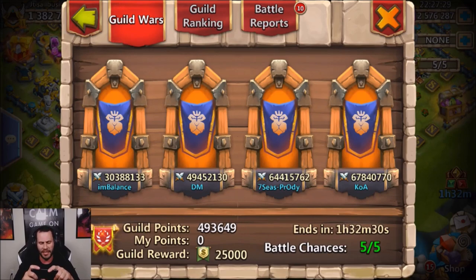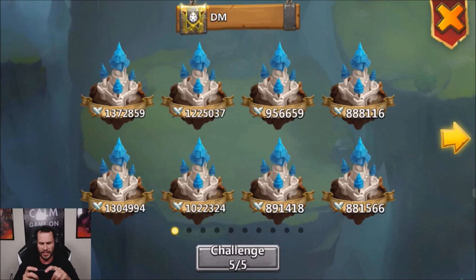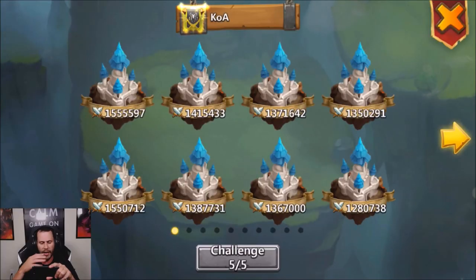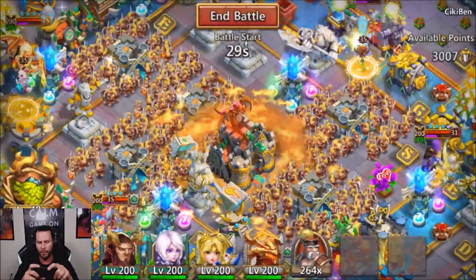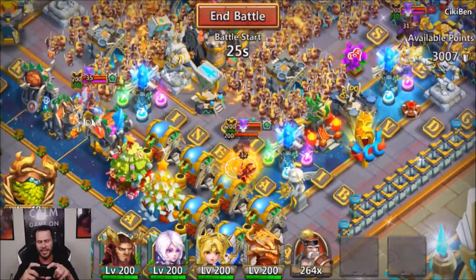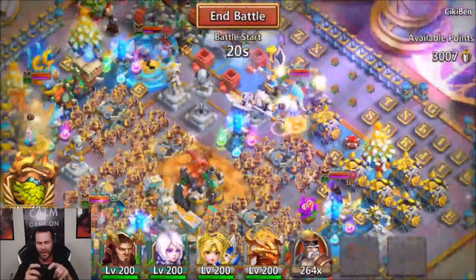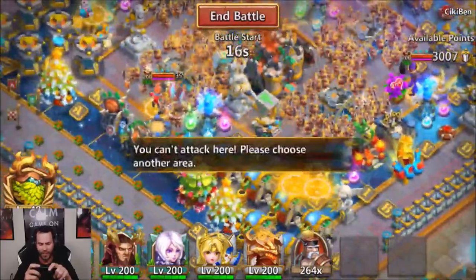We got some top guilds today. We got Unbalanced, not very many hot players there. We got DM with 1.3 million might players. We also got Seven Seas with some really hot might players — 1.5, 1.4. We got KOA as well with 1.4 and 1.5. So let's go ahead and get into a KOA base at 1.4 million might. You want to pay attention to either a Dovekeeper, another Zephyrka, or Levanica — something that can't die — and drop your Zephyrka right on top of it.